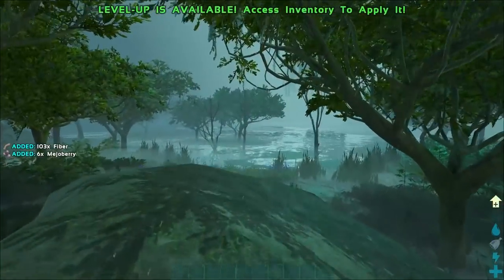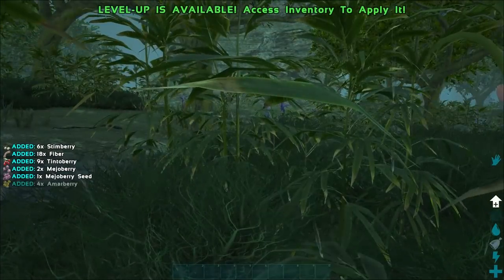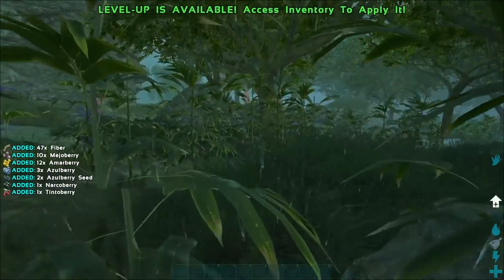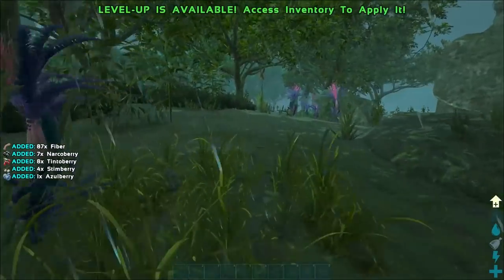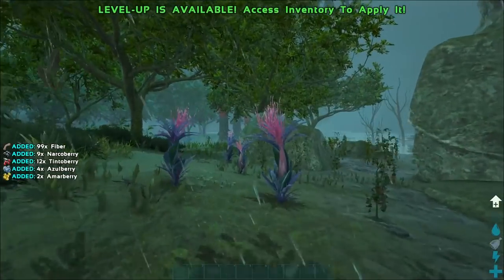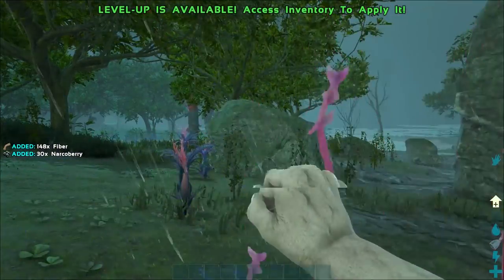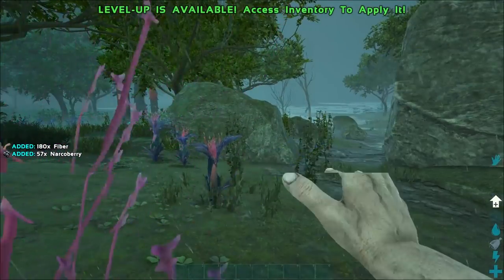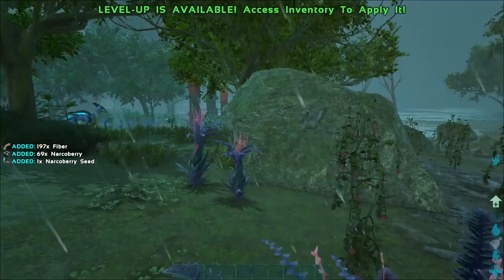My favorite biome so far is the ocean, mainly because that's the only place that actually has decent weather - it's sunny and you can see what you're doing. It looks like these plants just give you straight up narco berries too. Right now we're just grabbing a few levels, trying to get some seeds and some berries.